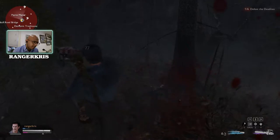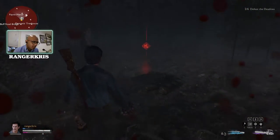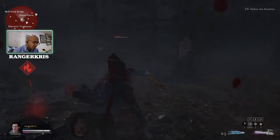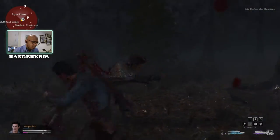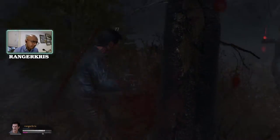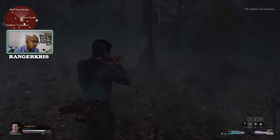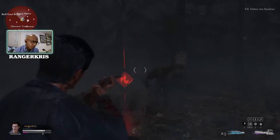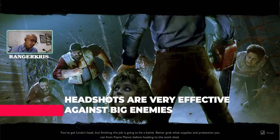Here's another fight. Focus them down one at a time — it's an easy way to do this. Combo, combo, finisher. You got it. A headshot is the best way to kill those guys.